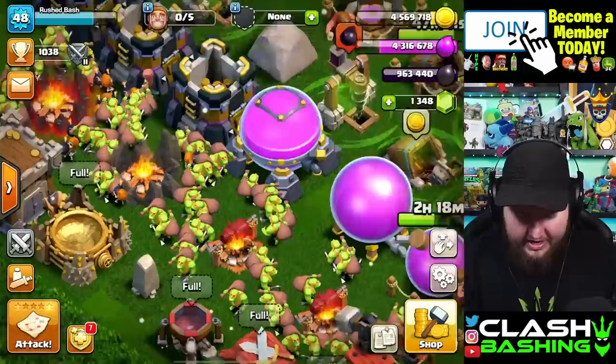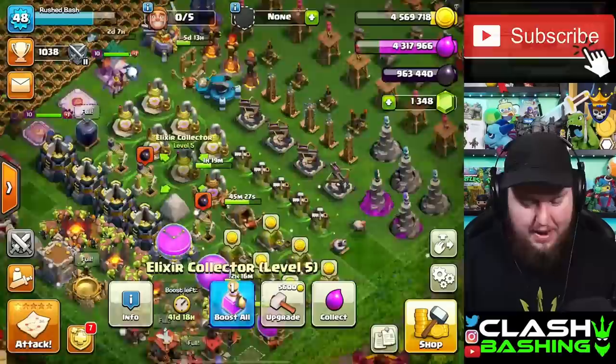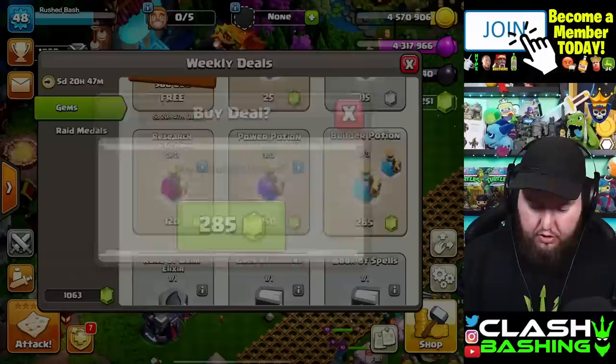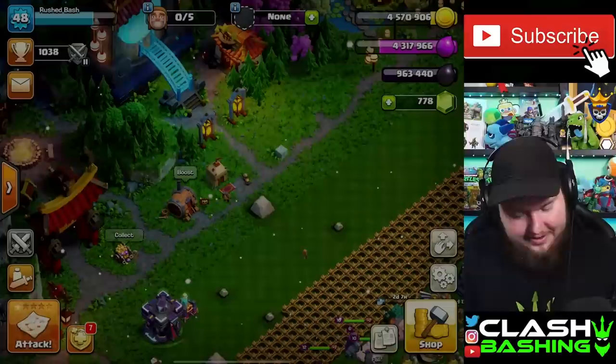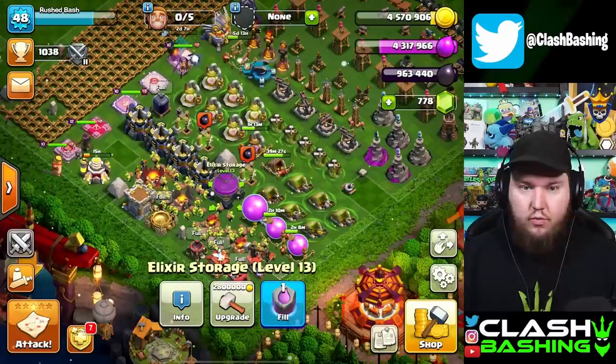I bought a builder potion from the trader, and my mind's going — we need offense up, army camps, clan castle, laboratory. But at the same time, with everything boosted and our base being so low-level, if we get our collectors and mines up we don't actually need to hardcore farm that much. So I'm going to go to the trader and buy the other two builder potions — we're low on gems but we already spent like 30,000 gems in the video. I'm just going to grind away at elixir collectors, gold mines, and elixir storages to take advantage of that boost.